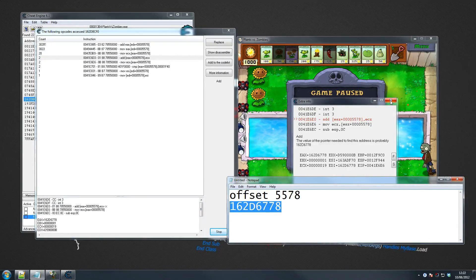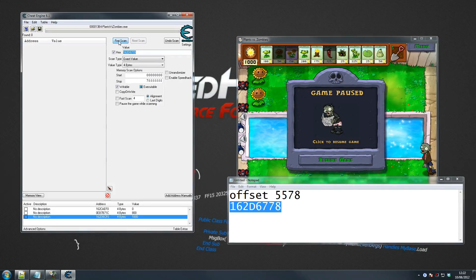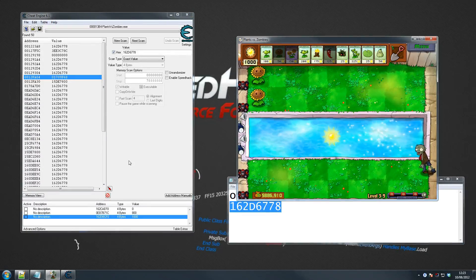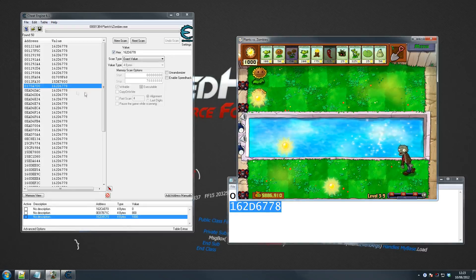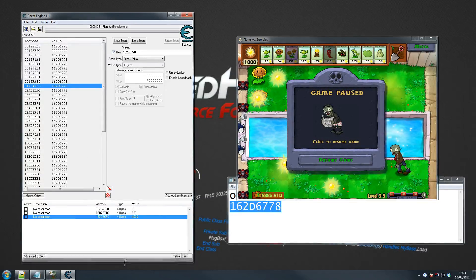So what we use this for is to add the address in the address manager. Close this, close that. There's a chance we could have the wrong address here, which means we'll have to go back, but hopefully we haven't. So we scan for that number and we got a bunch of addresses. This does take some practice and a lot of trial and error, so it can get boring, but you just need to be patient. At first look, none of these seem right — as you can see they keep changing, so I don't trust addresses like that. I like to go for one that doesn't change.